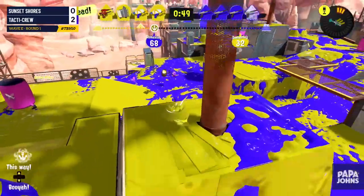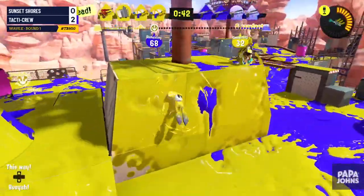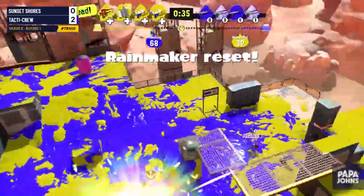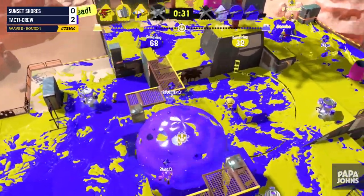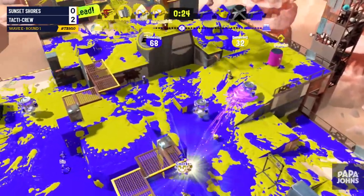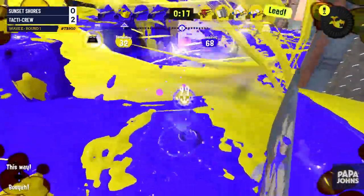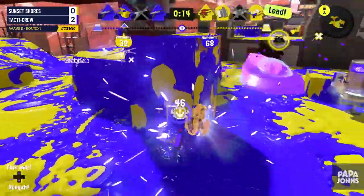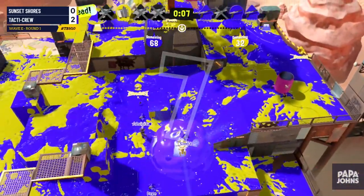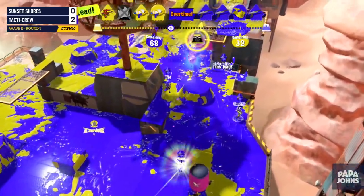They're moving very nicely but need their teammates moving up in front of them. 10 seconds — they do go down but Luigi manages to get that pick, they pop the Rainmaker, the Machine is trying to move up. Teo did a really good job covering that flank and now Pepe's just firing off into that top right corner. They have plenty of time with the Rainmaker, but a Trizooka just takes it out — Trizooka will one-tap the Rainmaker. Trizooka and Inkjet are kind of the sleeper options for dealing with Rainmaker pushes because people don't expect them, but they can just one-shot the Rainmaker.